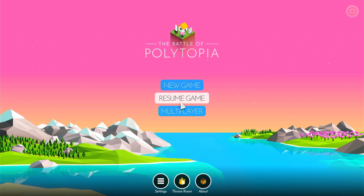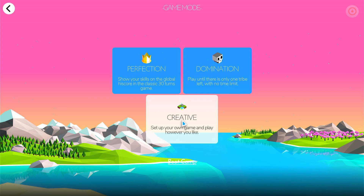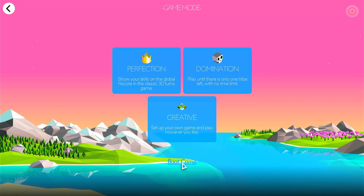On the new game screen, Perfection is what we were playing — that's the basic game with the classic 30 turns where you can save your score on the high score table. Domination is where you play to eliminate all the other tribes on the map. Creative mode is basically a sandbox mode where you can just play for as long as you like and build up your world. There's also a Boot Camp option which is basically the tutorial — though it is a little bit tricky and doesn't really clearly show you stuff, so hopefully a mixture of that tutorial and what I've done here will help out a little bit.